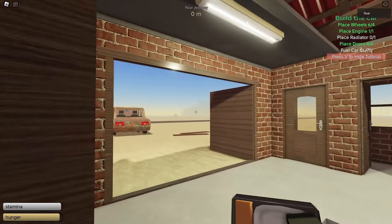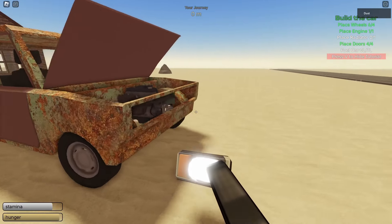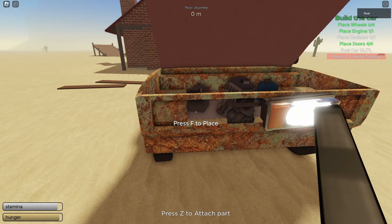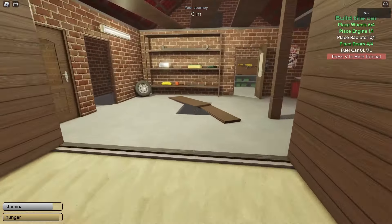Next we need a radiator, but let's take the lights first. To turn on these lights, left click with your mouse button while the lights are in your hand. Because these are glitched, you can't turn them on from inside the car, so you have to pick them up from outside. To place the second light, hold right mouse button to rotate if needed.